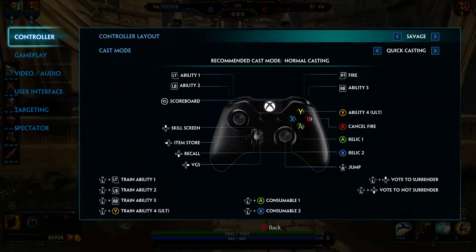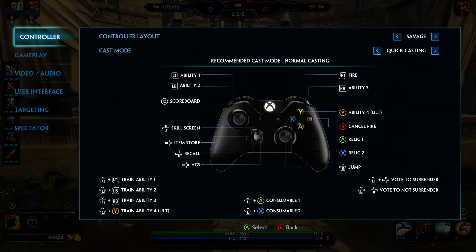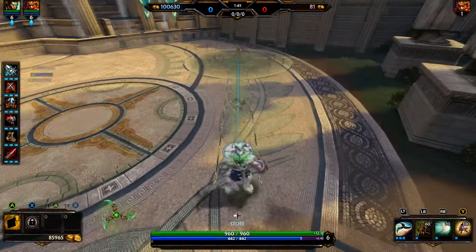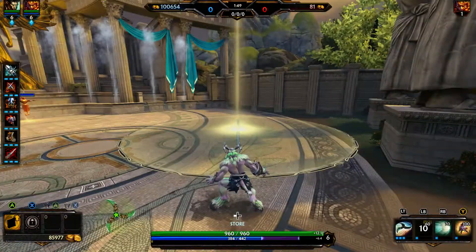There are some other different control scheme options and I've glanced through all the different ones. For me, Savage was by far the most natural. There are some perks to some of the other ones — I will admit the one issue I occasionally have with Savage is if I'm not paying attention I may accidentally use a relic when I'm trying to use a potion, and that's obviously really bad.